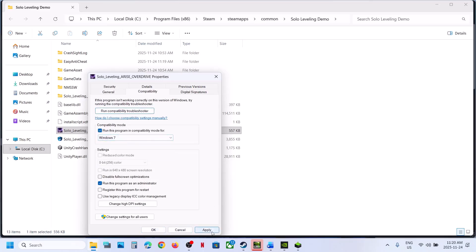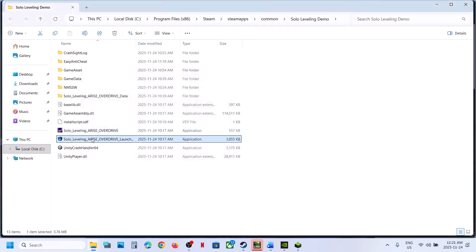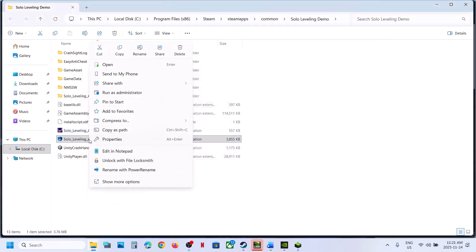If that does not work, you can also try Windows 7. Hit Apply, click OK, launch the game and check. You can even try Disable Full Screen Optimization. Hit Apply, click OK and launch the game. When you have tried all these options and it's still not working, uncheck those boxes, hit Apply, click OK. Then use the exe file, make right-click, and click Run as Administrator. Check again.